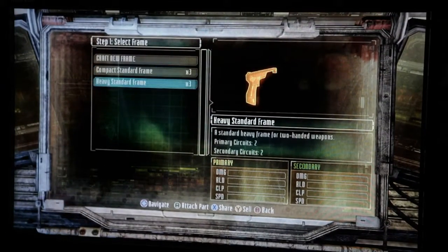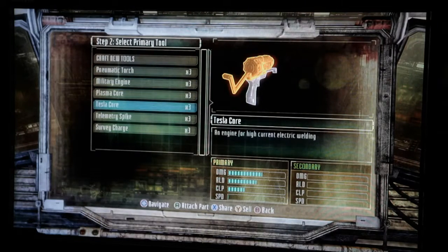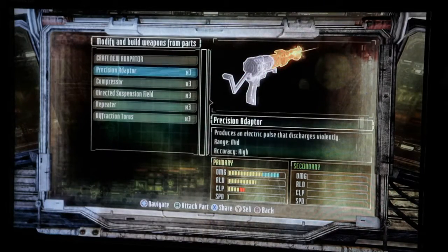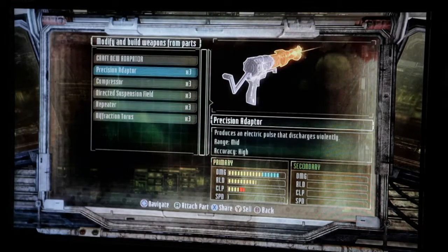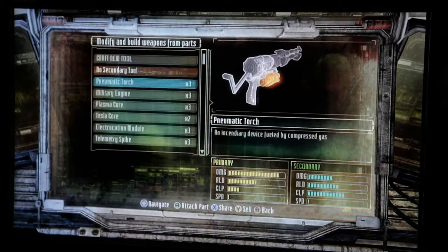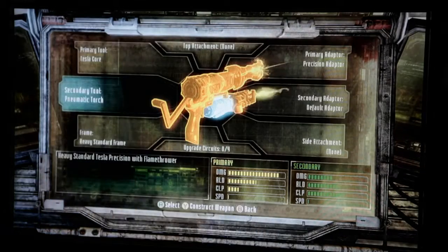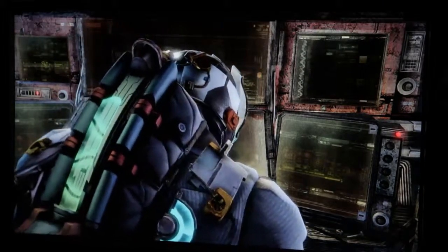We pick a frame — say we want the heavy frame — and then we decide what we want as an engine. Let's say we want a Tesla core engine, which creates electricity that comes out of the gun. On that gun, the primary adapter, which is the tip of the gun, we can decide what kind of electricity tip to use. We've got all these different ones — let's say we want this one. And then for the secondary engine, we can decide to make the bottom one make fire. Electricity on top, fire on the bottom.